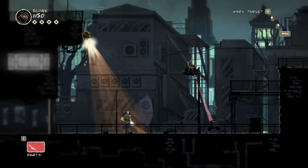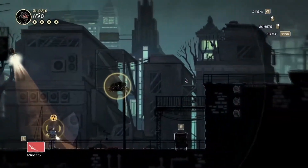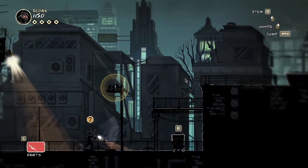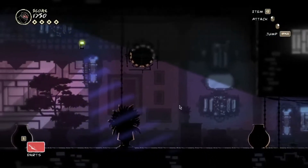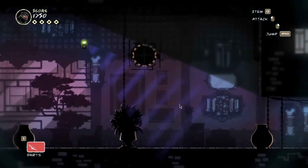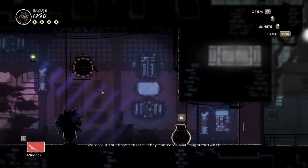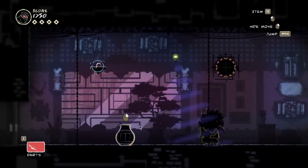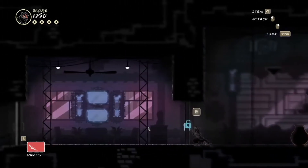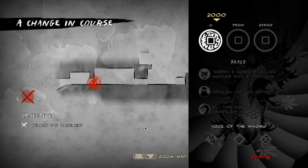Okay, let me go like that. Easy, every time. That's a motion detector if I'm not mistaken. Watch out for those sensors — they can catch your slightest twitch, so when they sweep across you, stand still. Bonus objectives: terrify a guard by killing another with a spike mine, open all the gas vents, kill two guards with a single chandelier.